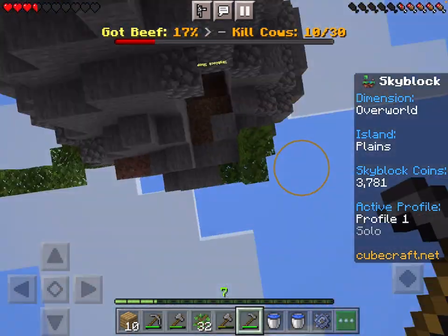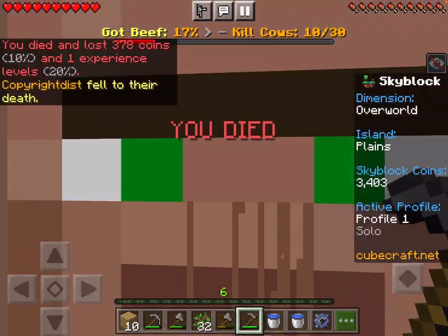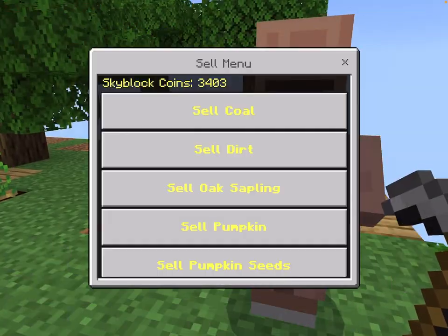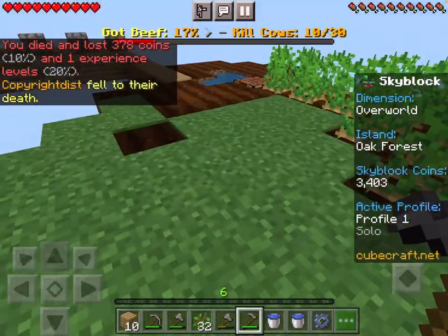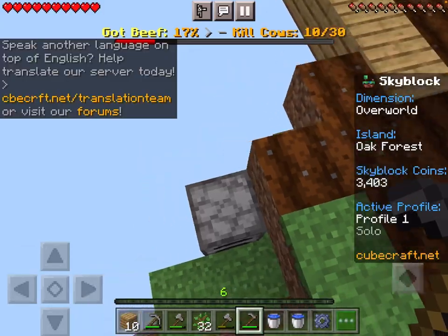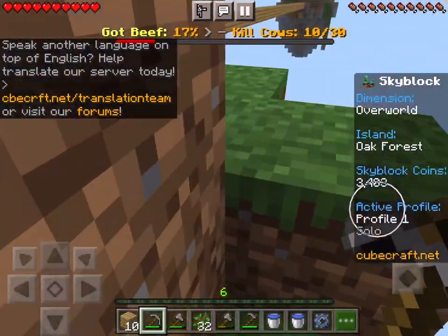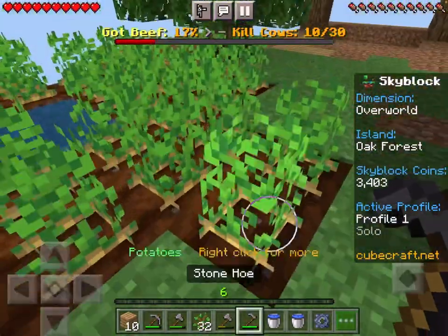How are you supposed to get up here? Oh I know, we just died, because that's the easiest way to do anything here. So here we are. We've got the potatoes ready and here we go. Now what we're going to do is jump down here. Let's just mine up this furnace - we got it. I'm going to try to move everything over here, all the way to over there.